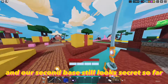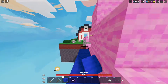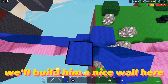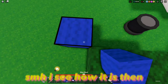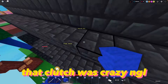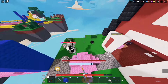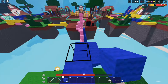Our second base still looks secret so far, so we're still good there. Let's go check up on pink team arc. We'll build him a nice wall here as a gift for letting us test our sword. Sim, I see how it is then. That clutch was crazy angle, but let's give bro one last chance.